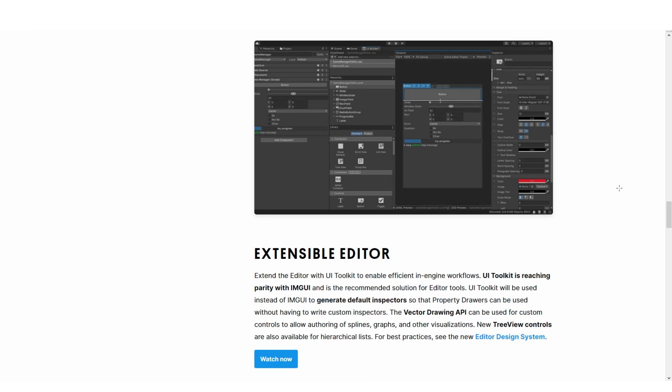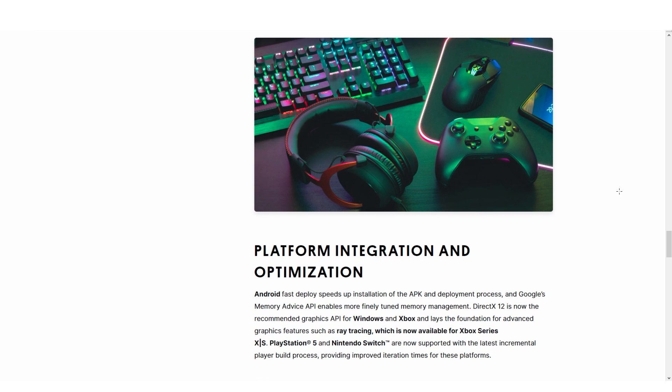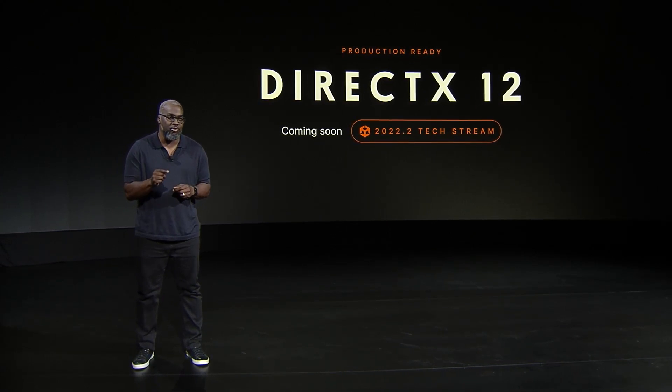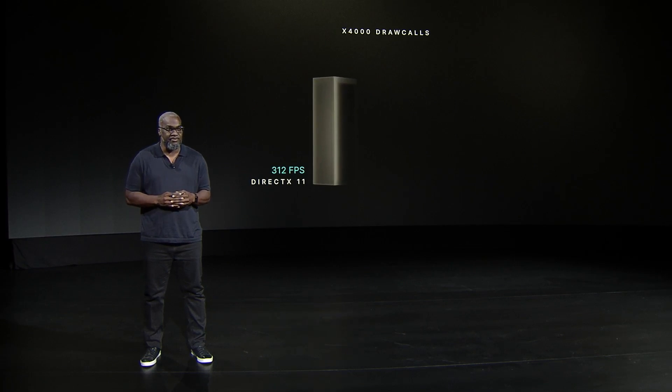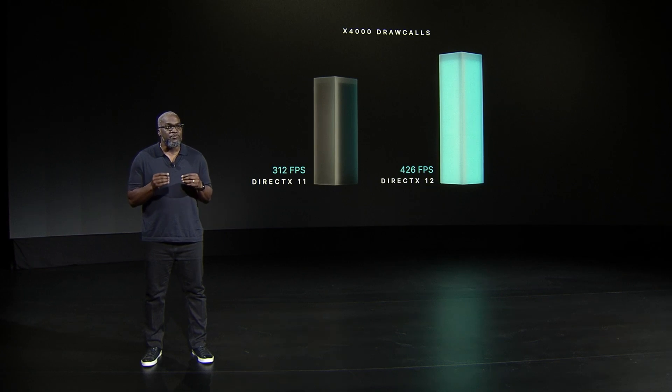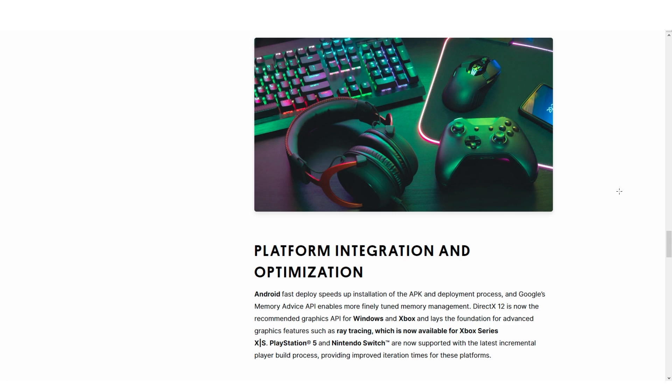Then the section on platform integration. Android is having a fast deploy setting, making builds faster and easier iteration. DX12 is now the recommended API for Windows and Xbox — I remember in the Unite keynote they mentioned how it was faster in pretty much every scenario. It's always great to get some bonus free performance just for ticking a checkbox. Then ray tracing is now supported on Xbox X and S, and the PS5 and Switch now also have incremental builds — so some nice improvements, mostly helping you iterate faster.